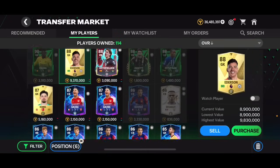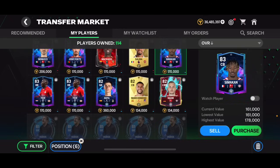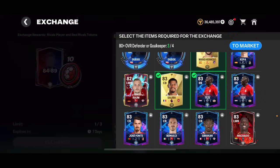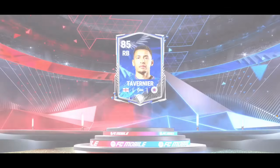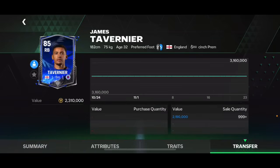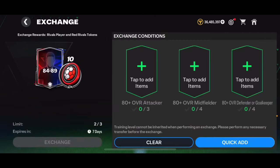Putting in Saliba at 170k — very cheap, definitely going into the exchange. Taking out Kepa — Saliba and Tesla go in. 84 to 89 overall exchange — please give me a walkout from this one. We got a walkout! There's a new walkout animation too, looks very nice. It's an English right back — Tavernier. Not great but not awful either, 2.3 million coins. He probably won't sell for exactly that, but hopefully around 1.8 to 2 million. This pack was definitely not bad — I think I made coins with that pack.